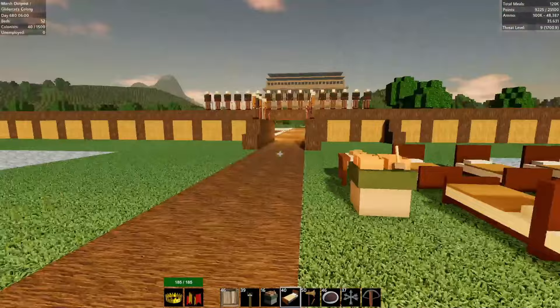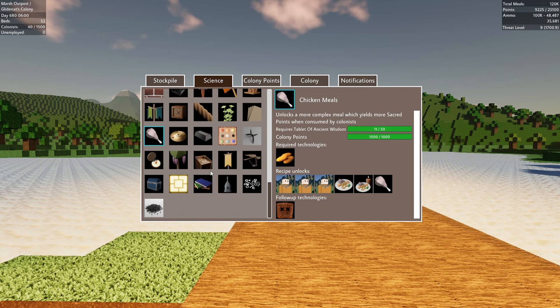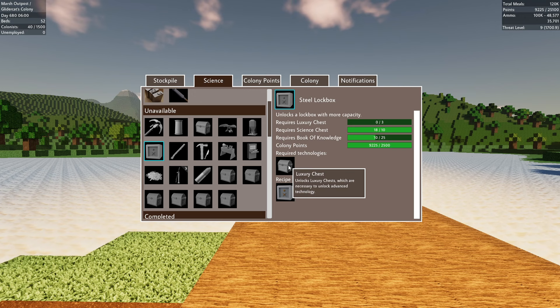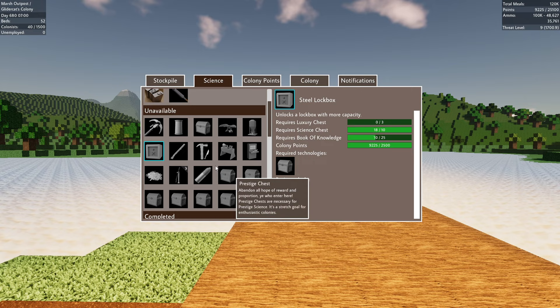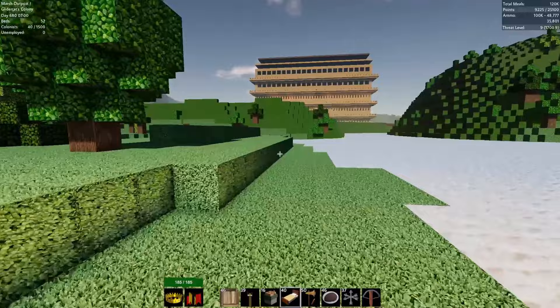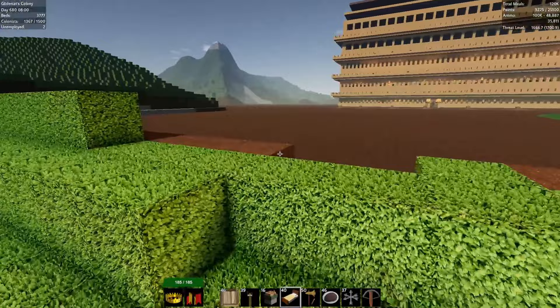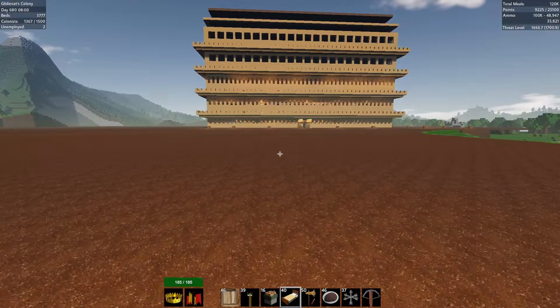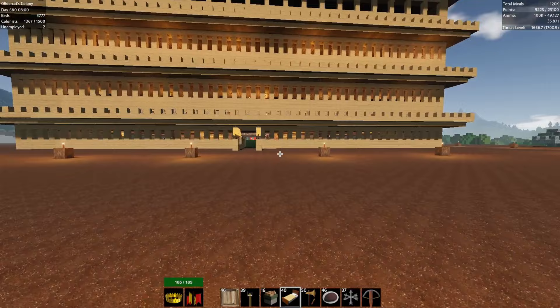Let's go back to the main colony — we have more work to do here but let's go set up a couple of cabbage farms. Should we wait on the steel lockboxes? I think we have a long way to go before we get to those. Grass, precision parts, steel parts, steel ingots — we have steel ingots but we need a whole bunch of other stuff. We have lead production going — we're making lead ingots, and that's going to help our gunpowder eventually.